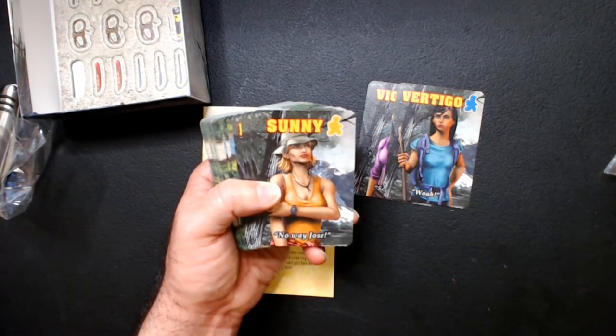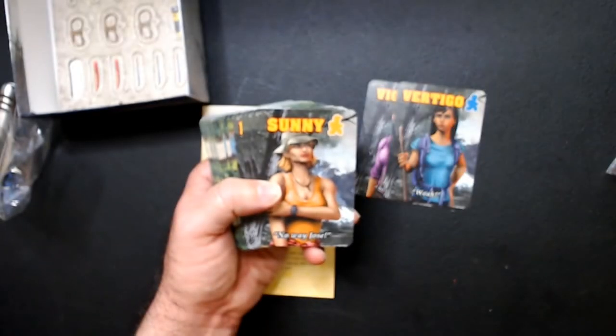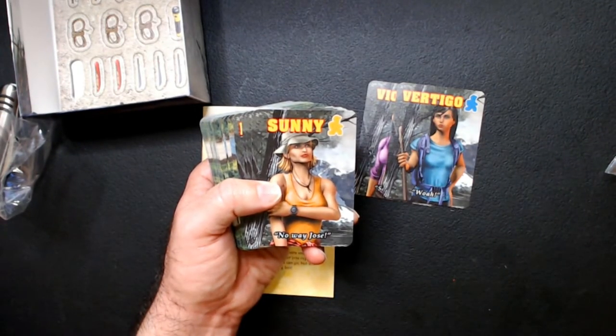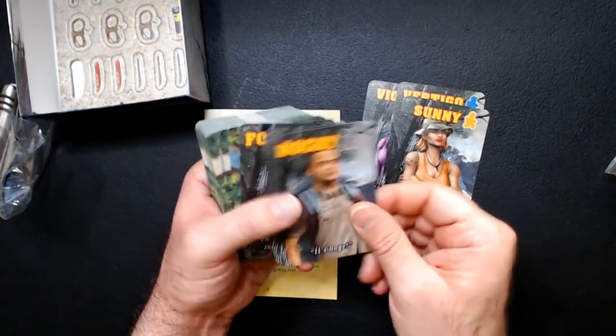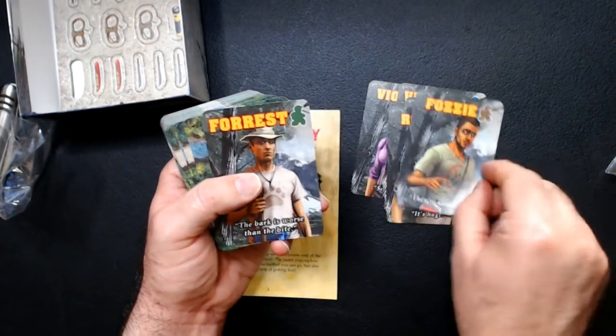They all say something at the bottom of the card, and on the flip side it's going to be like two paragraphs of their abilities and their weaknesses. I'll try to focus this camera as best I can. And we've got Rocky, Fozzy, Forest...